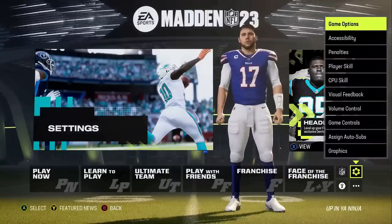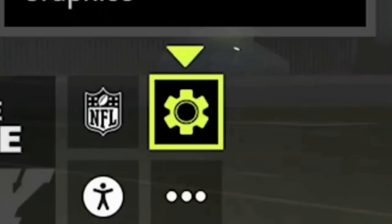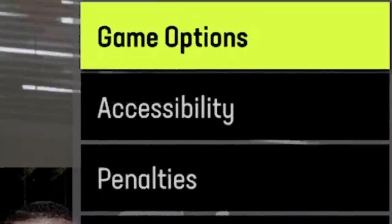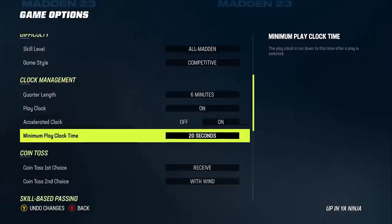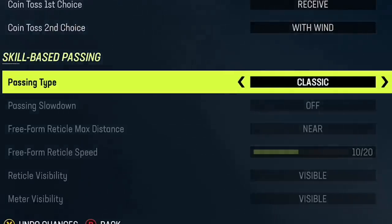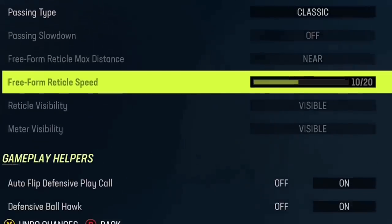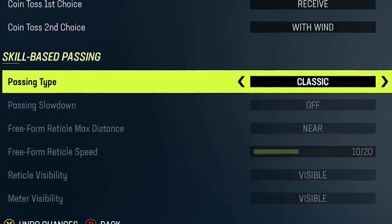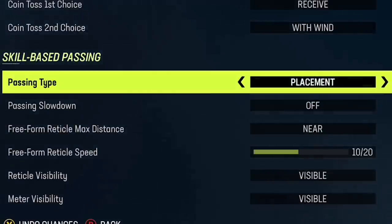Madden 23 has a brand new optional passing system. To change or select the passing settings of your choice, go to the options from the pause menu or home screen, then select settings and game options at the very top, which will bring up the skill-based passing menu. If you are still using classic passing that is fine, but I would definitely recommend changing to the placement and accuracy setting, as this system isn't going anywhere and will give you the most advantages, allowing you to make a lot of passes that you cannot make otherwise in classic mode.